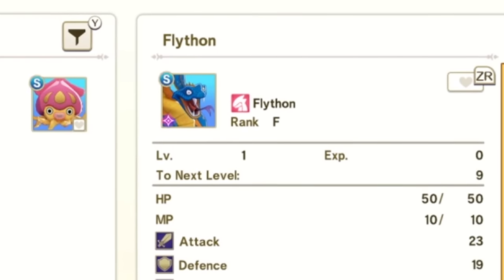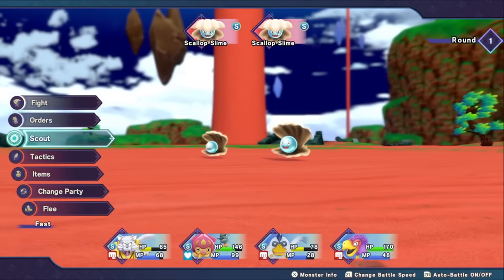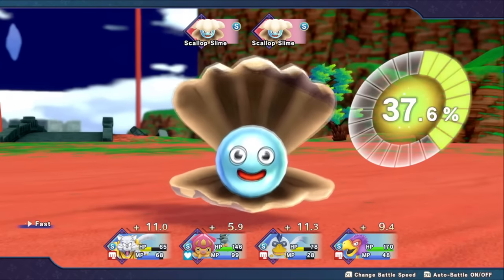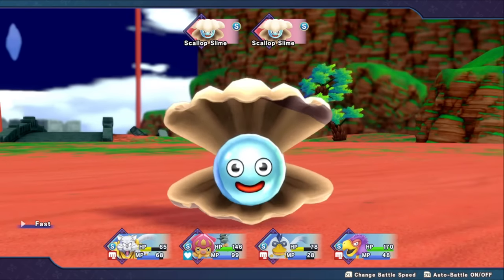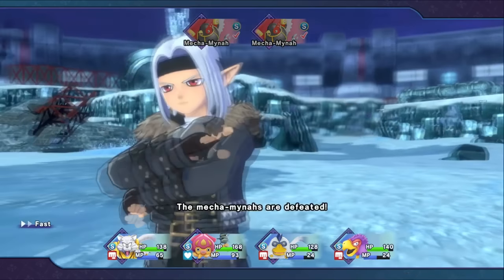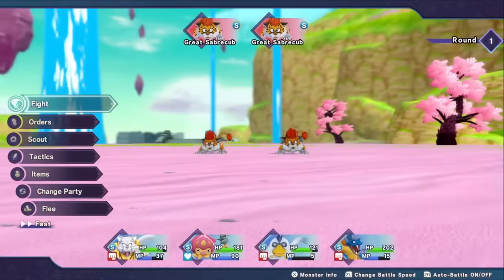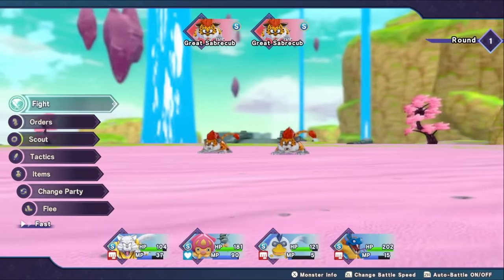Do note that sparkly monsters will not carry over their sparkliness when you fuse them. Number three: catch everything. Making sure you scout as many monsters as possible will make your life a lot easier when finding new fusion combinations for synthesis. Your stable can carry up to a thousand monsters, so there's really no reason not to catch as many as you can. The larger your library, the larger your available synthesis library becomes, and the more chances you'll have to find a gold border monster which will likely be a higher rank.